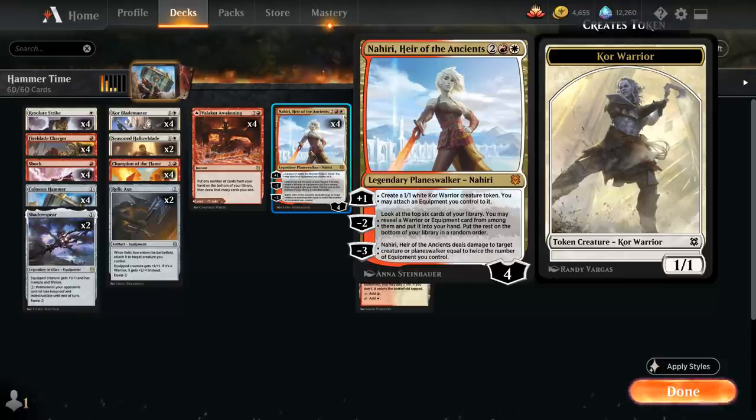The minus 2 gives us additional utility, letting us look at the top 6 cards of our library and reveal a Warrior or Equipment card to put into our hand. The minus 3 deals damage to target creature or Planeswalker equal to twice the number of equipment we control.